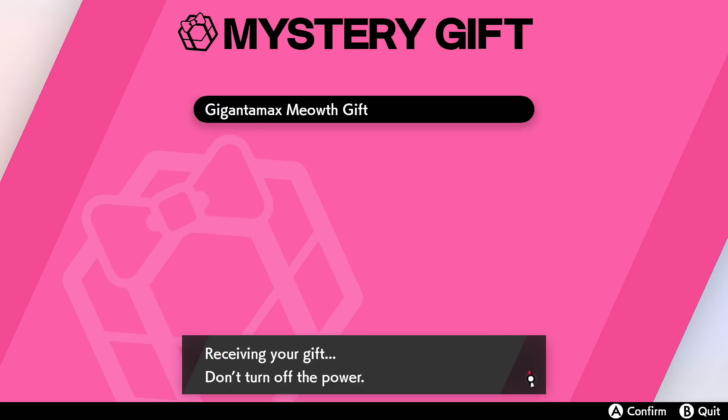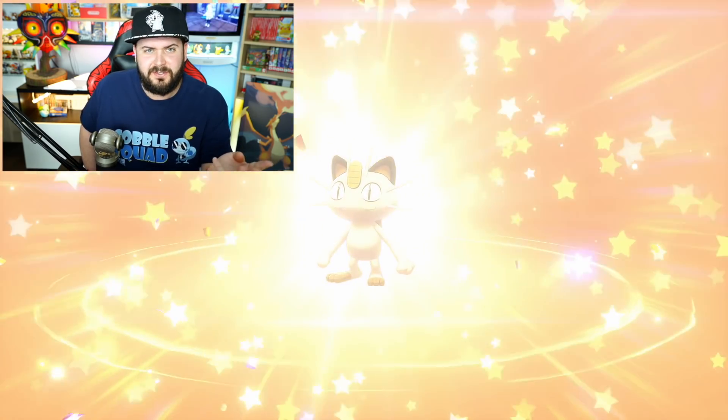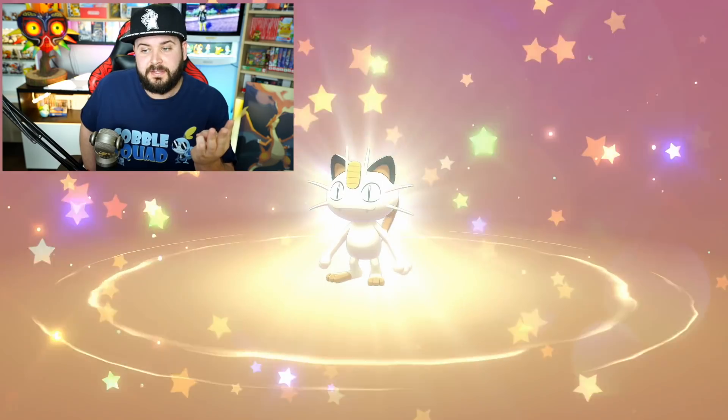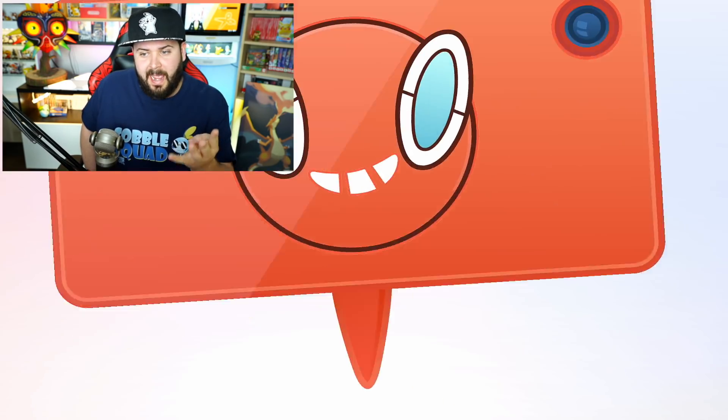And you're going to see here Gigantamax Meowth gift. That means that this Meowth is going to be, first of all, a Kantonian Meowth, as opposed to its Galarian variant or Alolan variant — why does it have so many variations? And this gives you access to the Kantonian Persian line, although I doubt this Meowth can actually evolve.